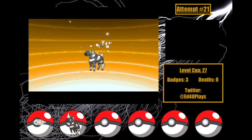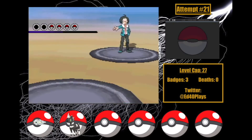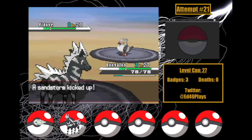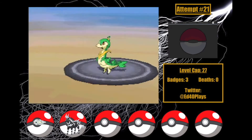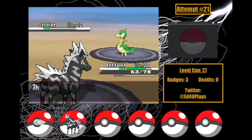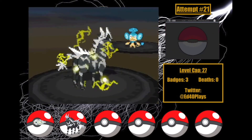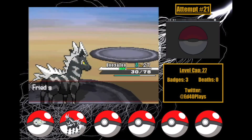I decide to get some training in before Cheren, and get Boogaloo right up to the cap so he evolves into Zebstrika! His Servine and Liepard were scaring me, but now I head in, take a Quick Attack from Pidove before getting rid of him with Shockwave, then Servine with two Charcoal-boosted Flame Charges seeing only a Growth in between. Pansear with Shockwave, and Liepard with two Shockwaves, taking a crit Pursuit in between. Not bad at all!